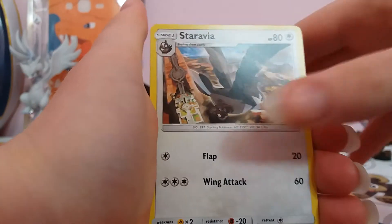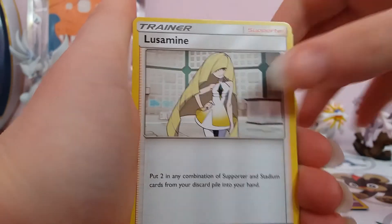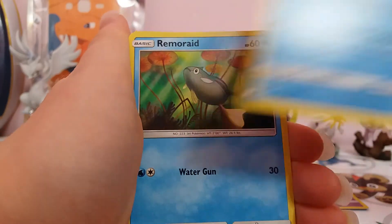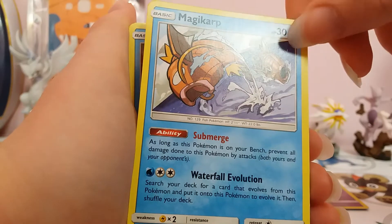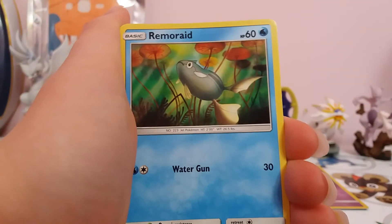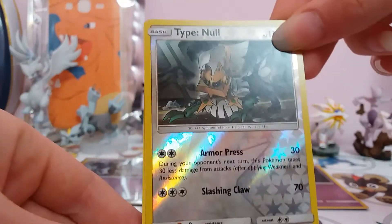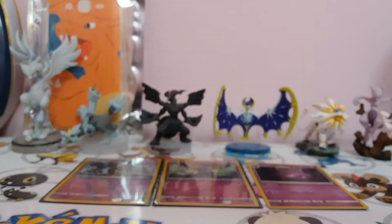Water Energy. Staravia. Piloswine. Lusamine. Exeggcute. Stufful. Magikarp — I want to say that's the first Magikarp with an ability as well. It's a pretty good ability — or rather a bad ability, so it can't get sniped by an Umbreon before it's evolved. Remoraid. Mankey. There's the reverse Type Null. And Cordon. And that's a rare as well, the Type Null.